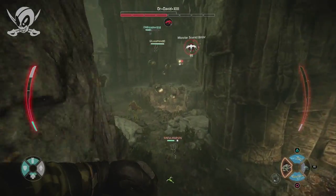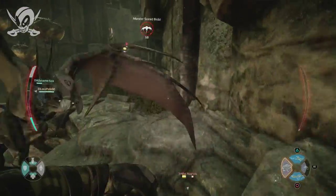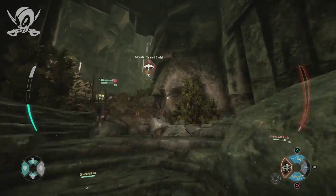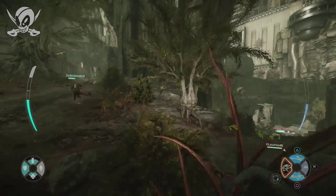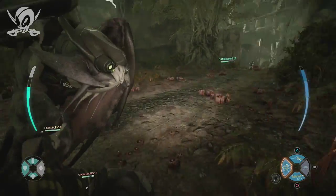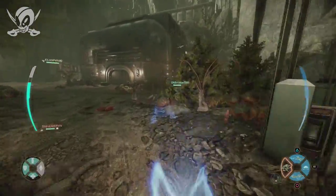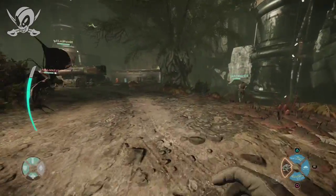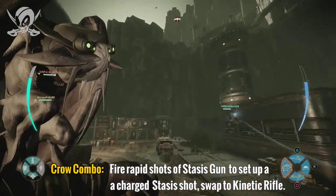Don't underestimate the power of quick shots. You're not going to have time to get a three-second charge in a lot of the time, and a lot of monsters are moving very fast — if you miss that charged shot, you've wasted it. Quick shots are enough to slow it down even for half a second, and if you pound it over and over, it's going to stay slowed as long as you're still hitting it. That could be just enough time for your teammate to escape. I've also found you can combo it: hit two or three quick shots, then go into a charge shot since the monster is already slowed, and then roll over to your kinetic rifle.